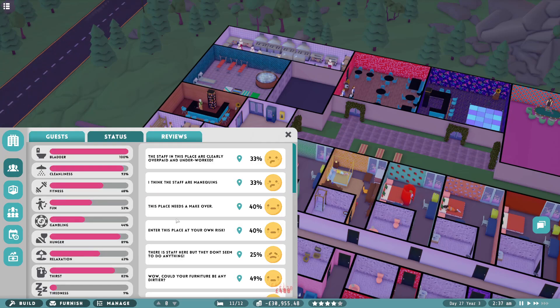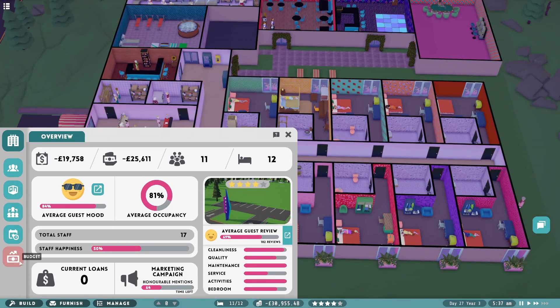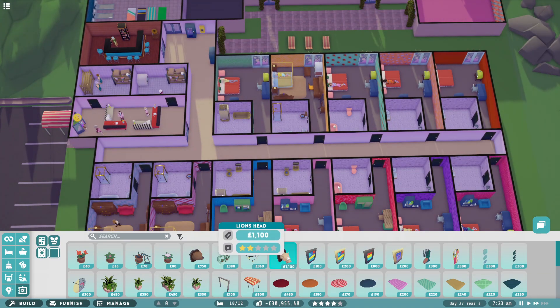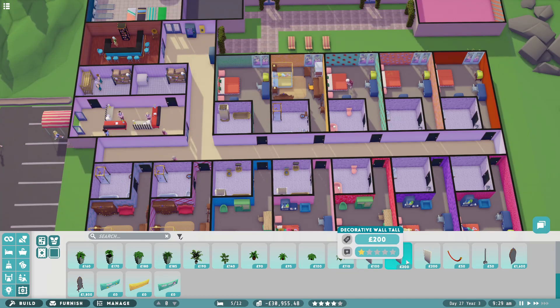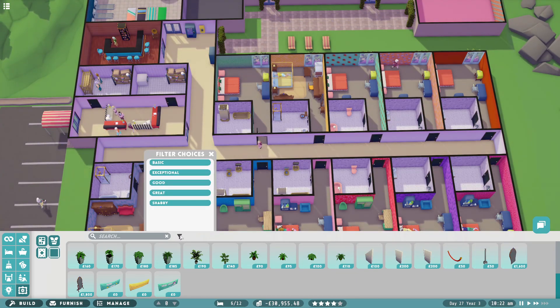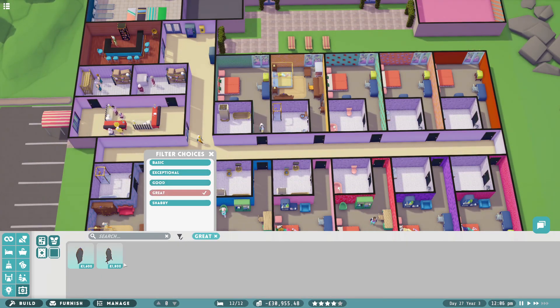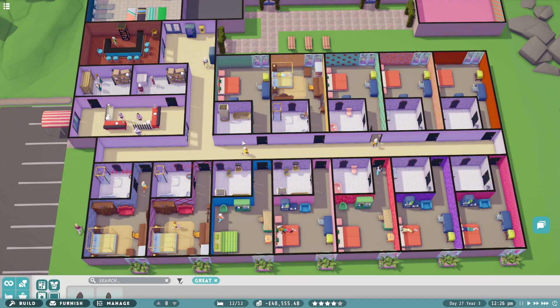But we'll kind of let it tick along first. So that should increase my service dramatically - it should increase it. I mean there's still staff members I need to upgrade and replace. But my average occupancy has now gone up which is good. Average guest mood 79% - let's keep an eye on that. This place needs a makeover? What do you mean - it's beautiful! Enter this place at your own risk? I mean yeah granted I need to do some lights, I do need to do some lights and maybe make the hallways a bit more furnished. That's something I can't argue. Right let me just quickly go through - we got like decorative wall stuff.